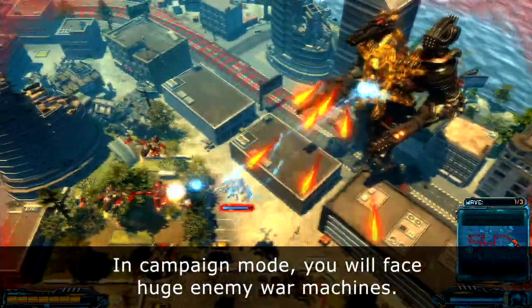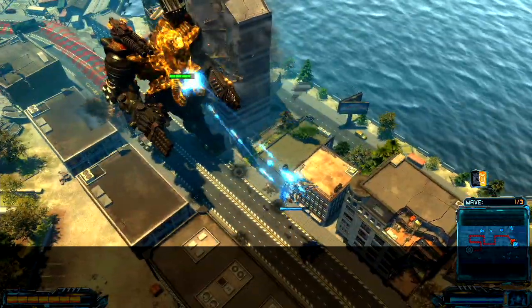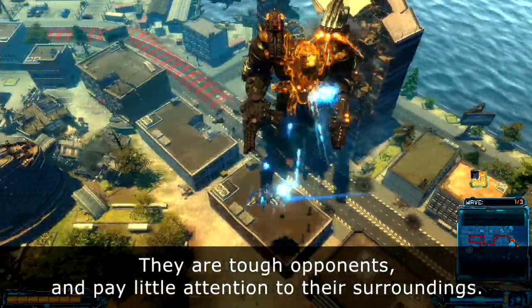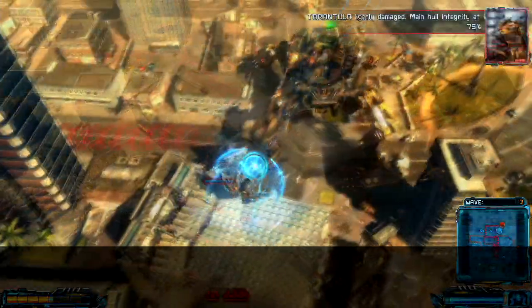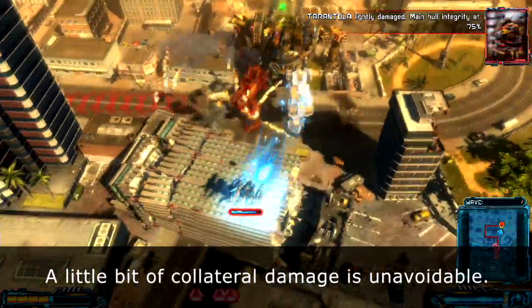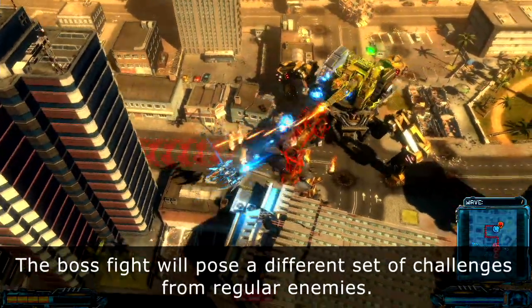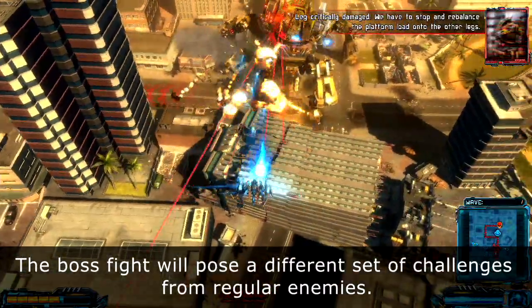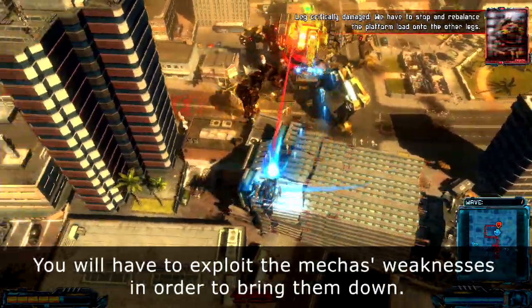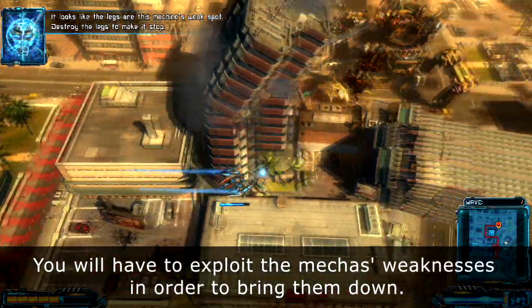In campaign mode you will face huge enemy war machines. They are tough opponents and pay little attention to their surroundings — a little bit of collateral damage is unavoidable. The boss fights will pose a different set of challenges from regular enemies. You will have to exploit the mecha's weaknesses in order to bring them down.